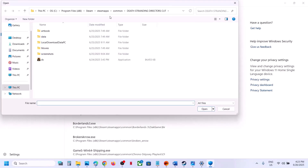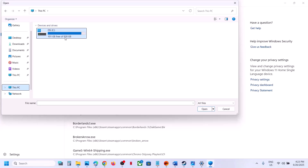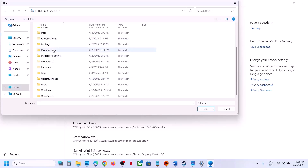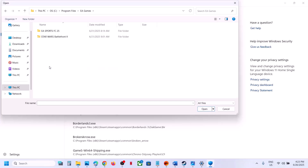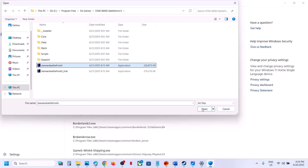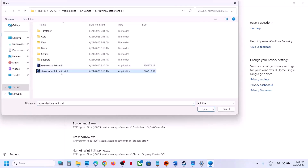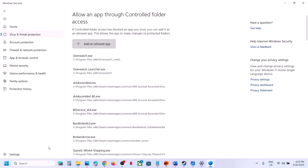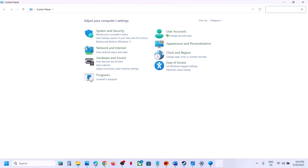Go to the game installation folder — wherever the game is installed. If installed via Steam, go to the Steam location and open the game folder. If installed via EA app, open EA Games and find the game folder. Select the game EXE file and click Open. Add all necessary EXE files as allowed apps.